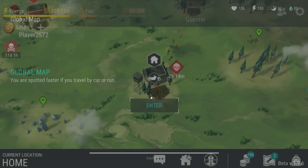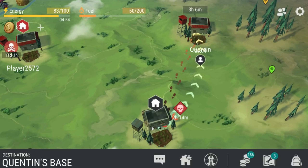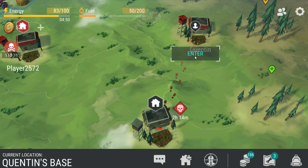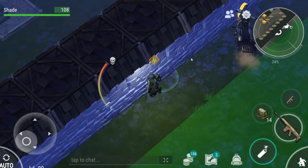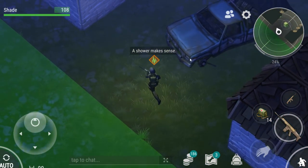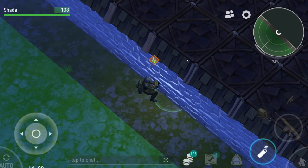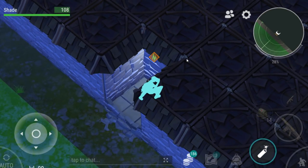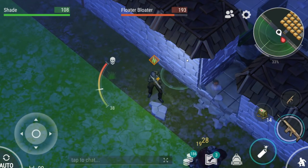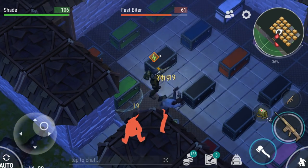We're raiding a base called Quentin. I looked around on Discord and YouTube and found two different bases under that name — one is a two by three wooden thing with practically no loot, and the other is a big stone base where if you break in at the right spot you'll get straight into a box full of hatchets. It's the stone one. I only glanced at the video so I can't remember exactly where the door is, but I'm going to try here.